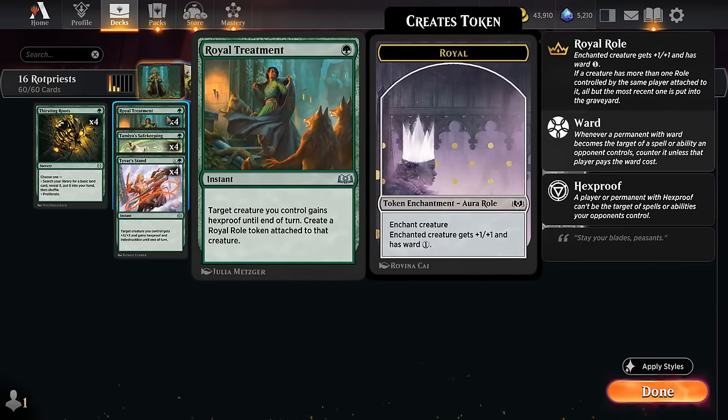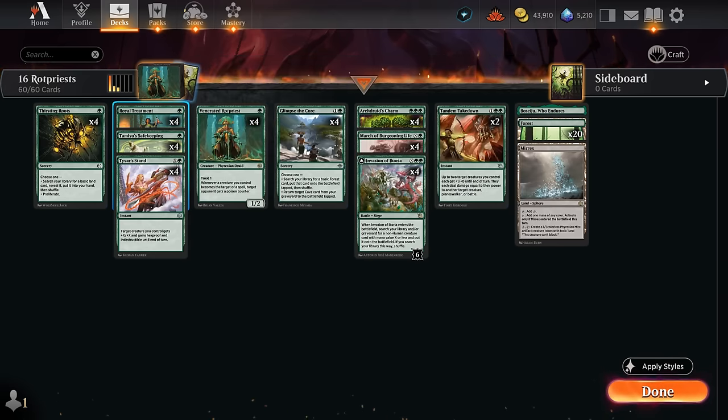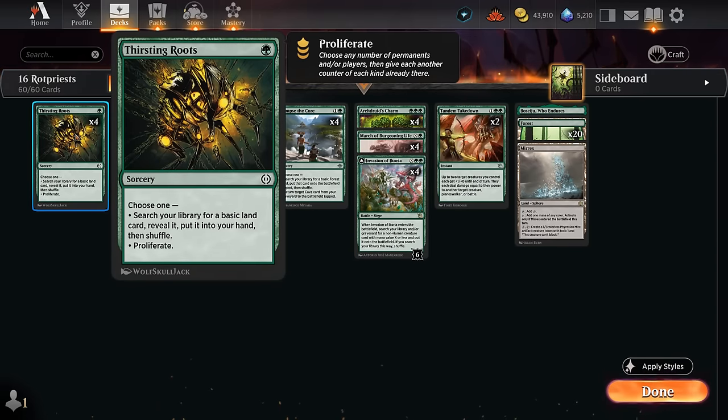We need some protection spells to keep a Rotpriest alive. If the opponent tries to take it out with spot removal, we'll also apply more poison. Those spells include Royal Treatment, giving it Hexproof until end of turn plus a Royal Roll Token with +1/+1 and Ward 1. Then there's Tyvar's Stand and Safekeeping, both giving Hexproof and Indestructible until end of turn. Safekeeping also gains us 2 life, so it can let a Rotpriest survive a sweeper, whereas Royal Treatment does not. Tyvar's Stand lets us sink additional mana to grow the Rotpriest even more.